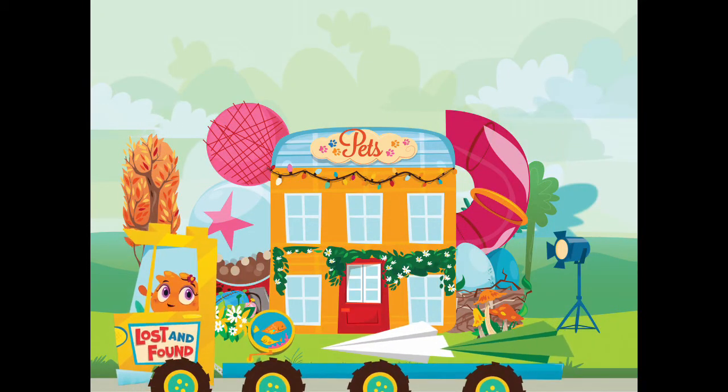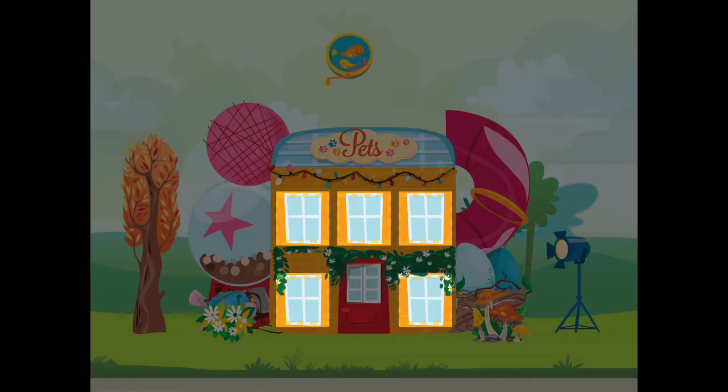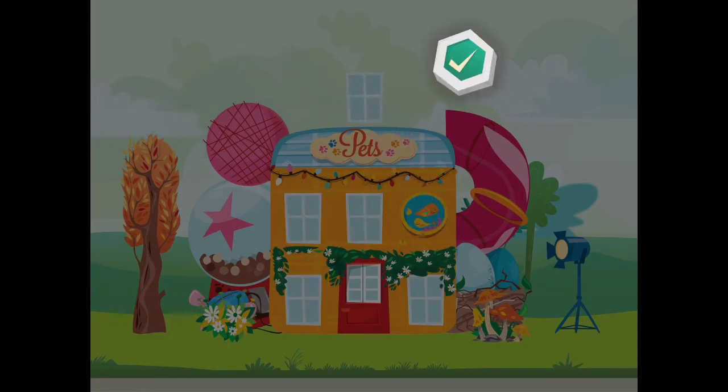Choose an item for your city! Place the item where you want it. Tap the OK button when you are done.